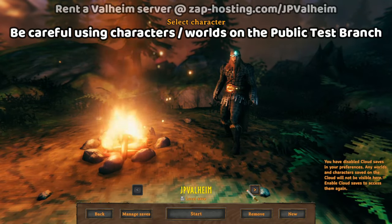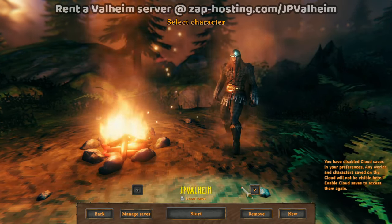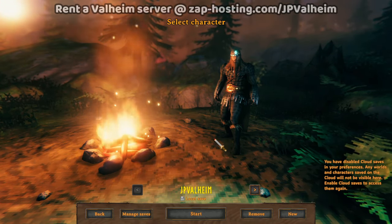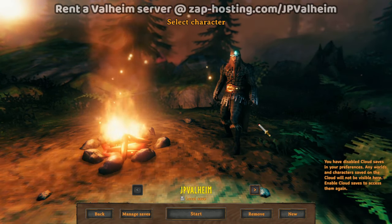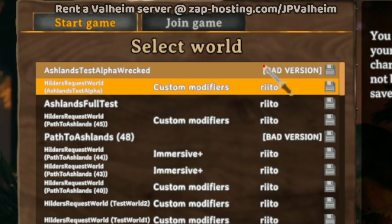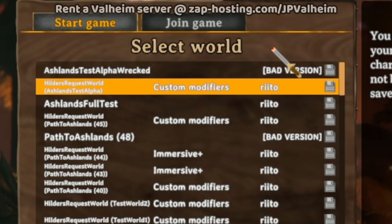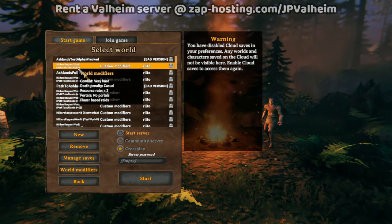Now, the first thing you'll notice is that because we used a character on the public test branch, that character is now invalid on regular Valheim. You won't be able to use it until the public test branch goes public. So keep that in mind — you should always use temporary characters on the public test branch for that reason. I just made a new character quickly so that we can proceed with the tutorial. You can also see that the world we selected on the public test branch will now be marked as bad version, because as far as the game is concerned, this is the most recent version — that one's in the future. So we'll load up our Ashlands test alpha world here.